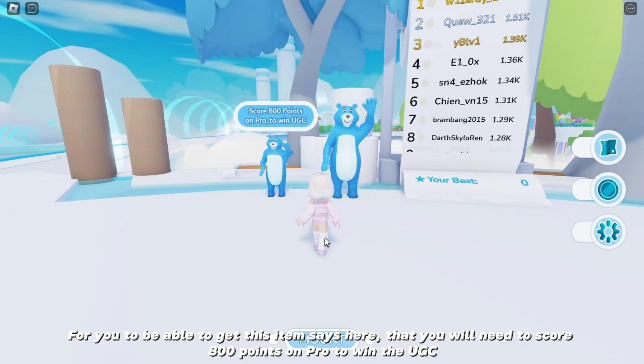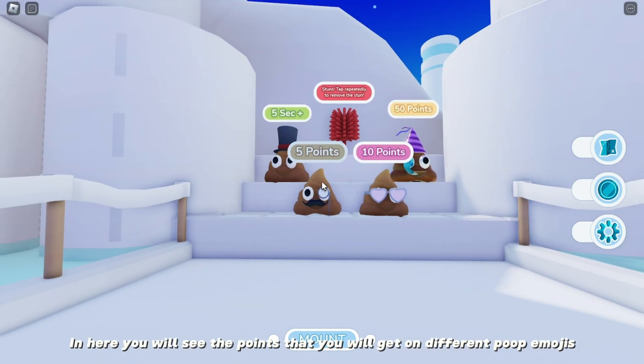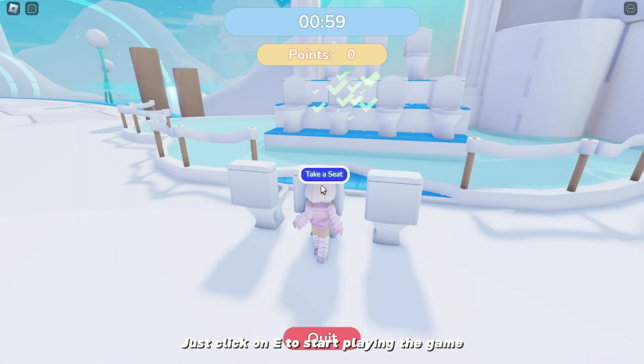To be able to get this item, you will need to score 800 points on pro to win the UGC. In here you will see the points that you will get on different poop emojis. Just click E to start playing the game.